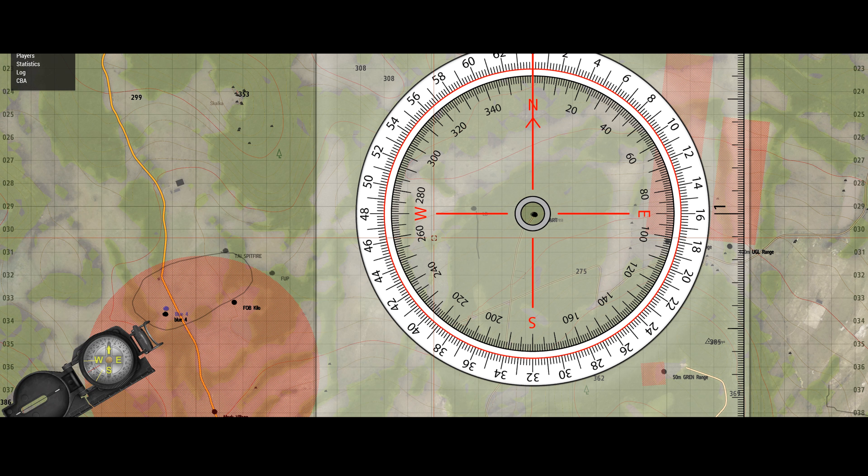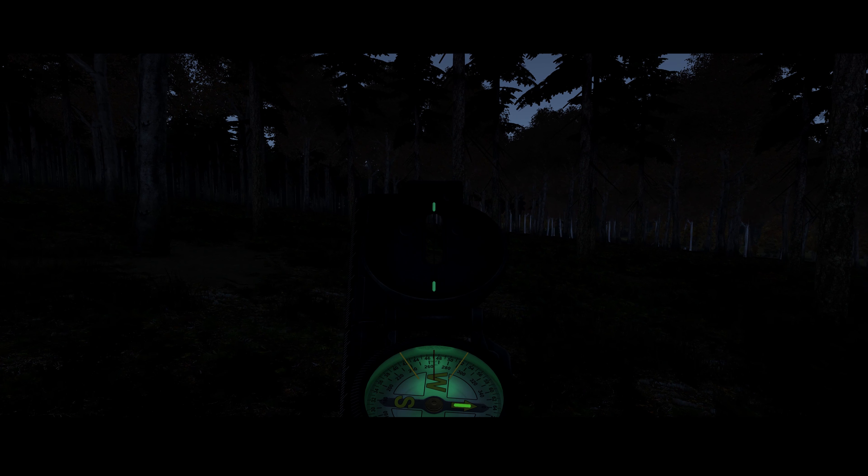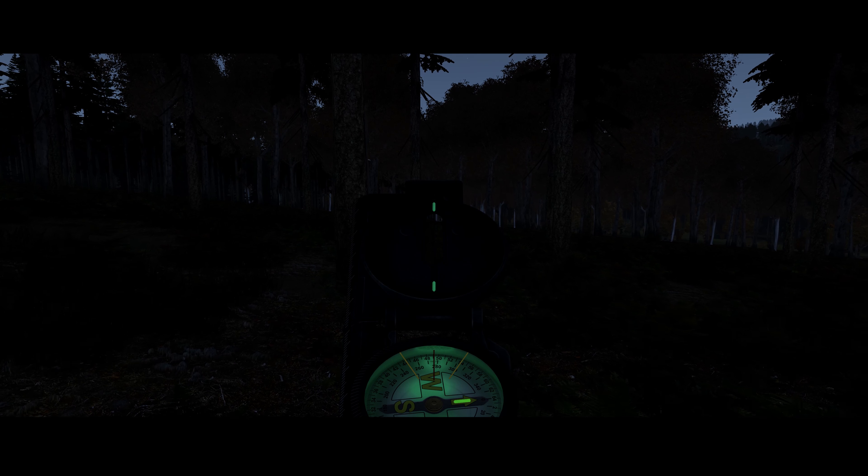Our objective is to head west to target area Spitfire, expecting enemy contacts within that general area. We'll be heading out initially west to the line of departure, then doing a bound in advance over open ground towards the format point marked on map at grid 0-2-3. At that point we'll see what we can see within the target area and assault if necessary.